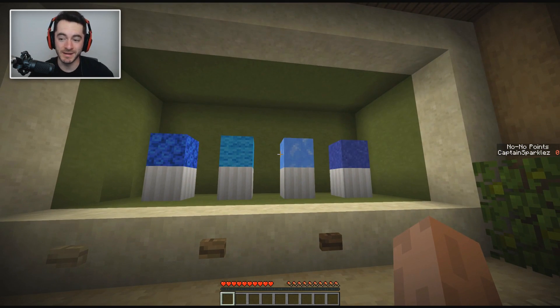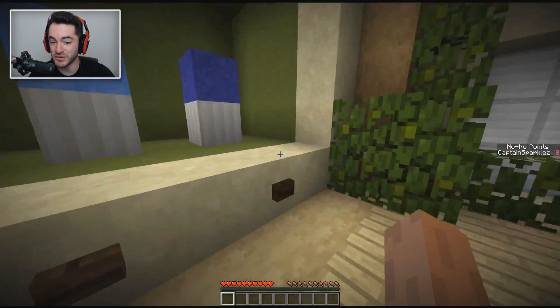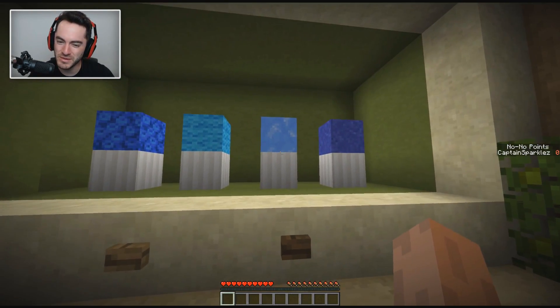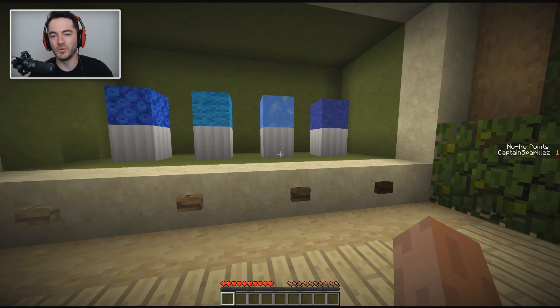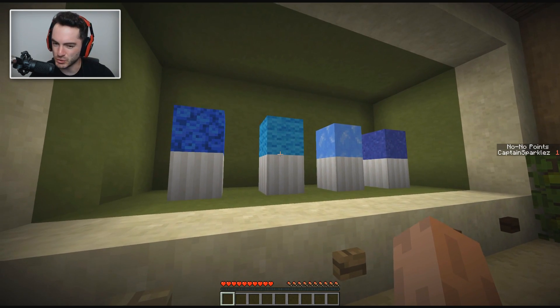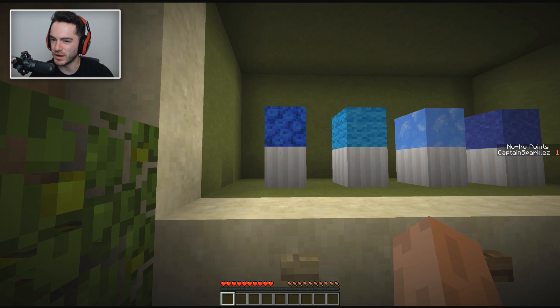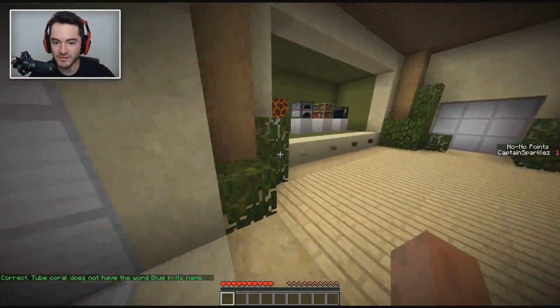I basically created a reason for every single one here, so it's good this is the first room, the easiest stage. Maybe you don't have blue — you're cyan. You're just ice, and you're the only one that has blue. That's a no-no point. So in that case, assuming it has to do with blue, it means multiple ones do have blue in the name. Blue ice — do you have it? Maybe it's tube coral that doesn't have the word blue in its name. So it is blue ice. Fancy that.